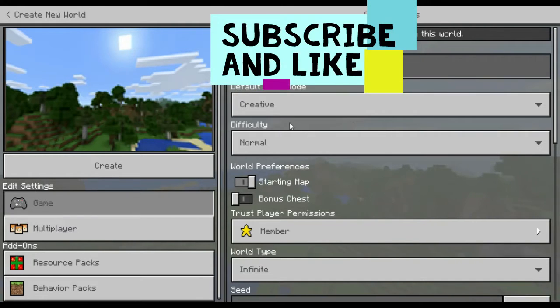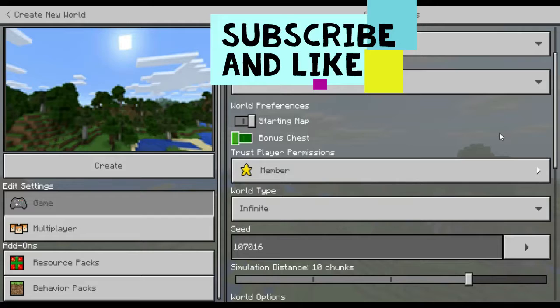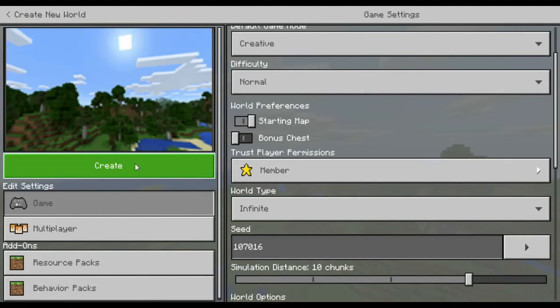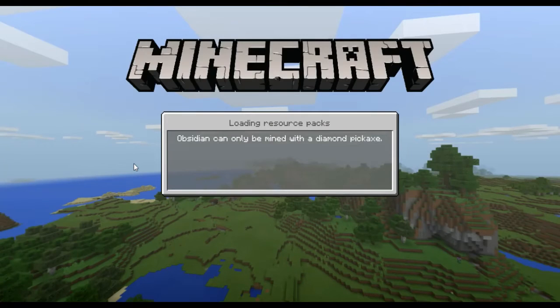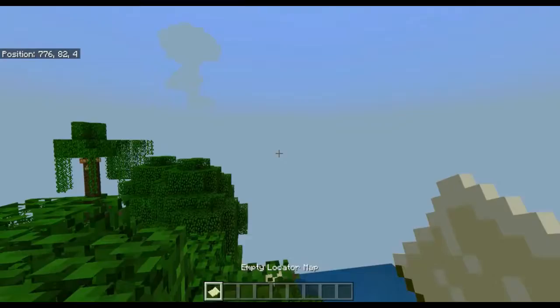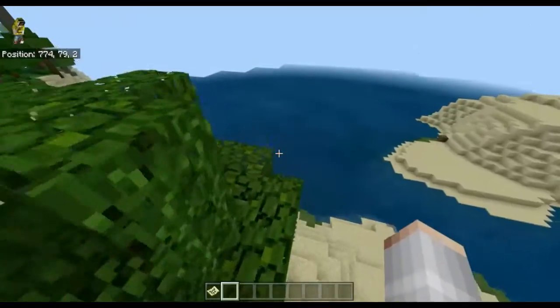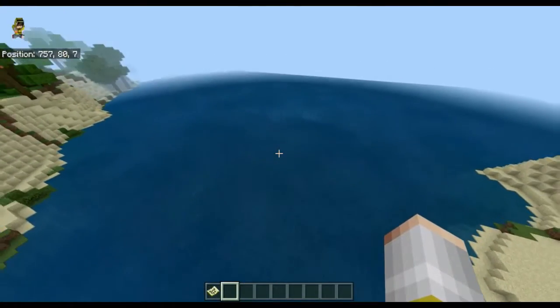Okay everyone, so this is seed number four and the seed is 107016. I'll create it now but I don't know what this one is — I keep forgetting. Anyway, this one: you spawn in a jungle biome. I'm not sure what's so good about this one, I forgot.